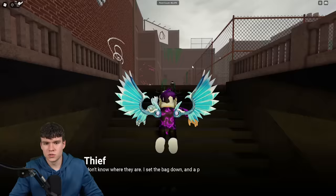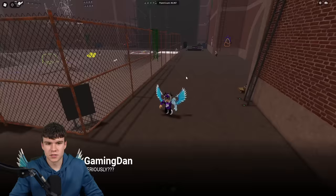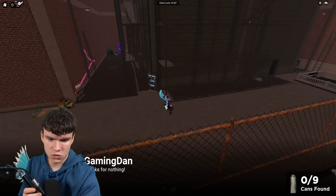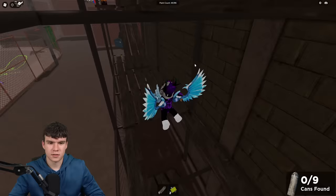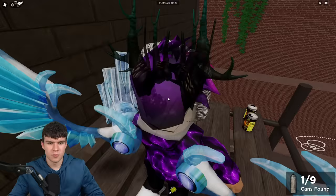Once you're upstairs, I'll show you where to find the cans. The first one — come up here and collect it. There it is, one of the cans. That's one of nine. Let's go ahead and find some more. There's going to be one in the bin — collect that one. That's two of nine. Come up here and there's another one up top — that's three out of nine found.